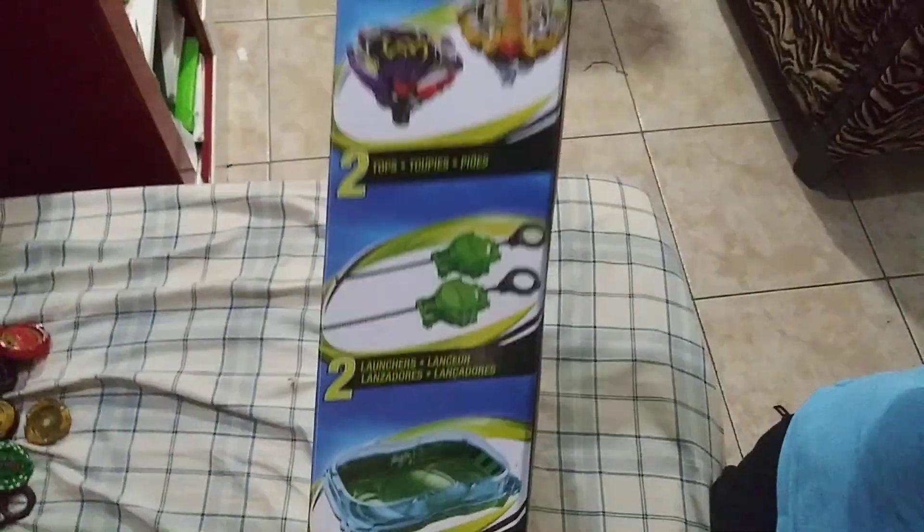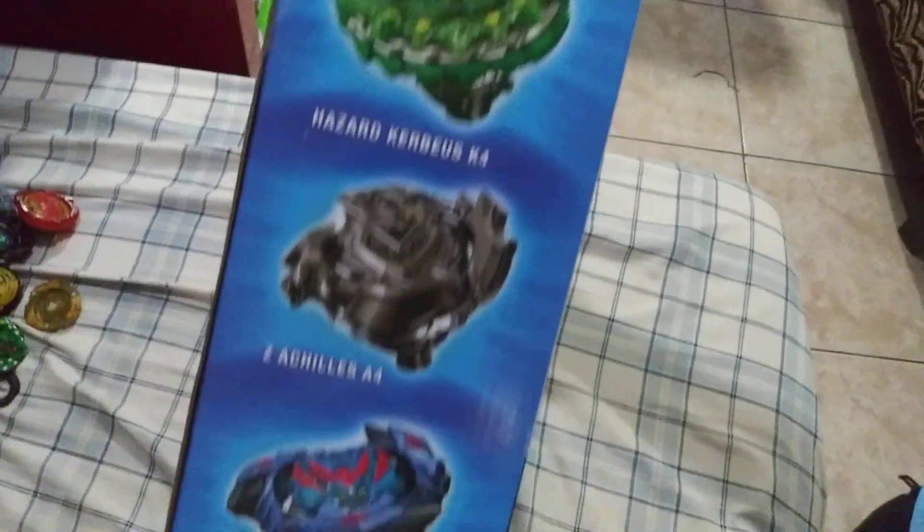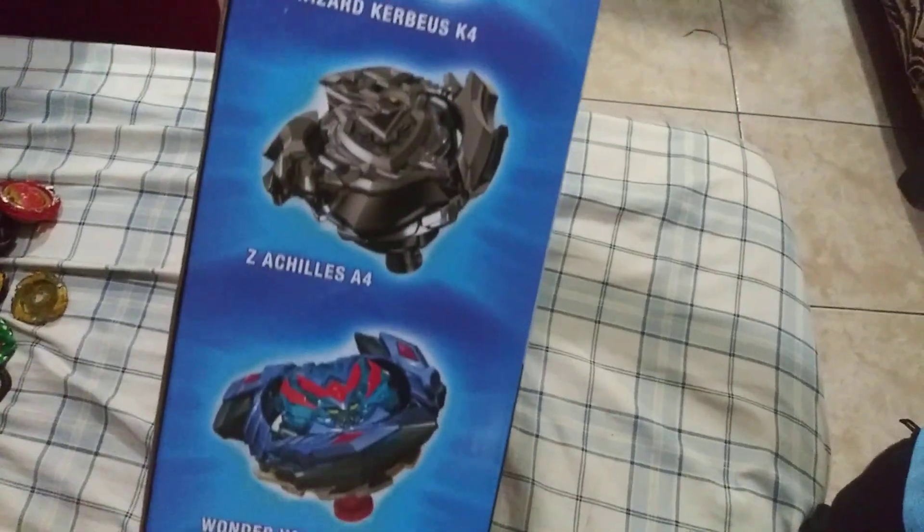At the side it says it comes with everything you see. And at the other end, it shows that you can collect the Wave 3 Slingshocks. I already have Excalius, Corbeus, and Wonder Valtric, but Sea Achilles I don't have. But I can make the combo.